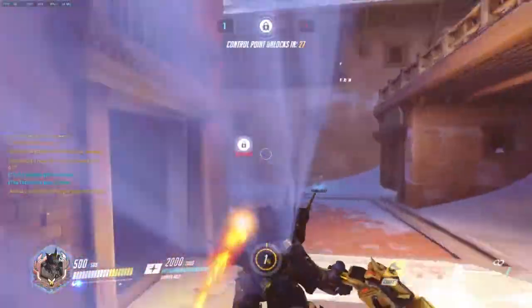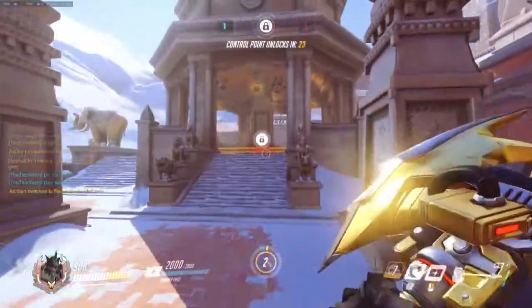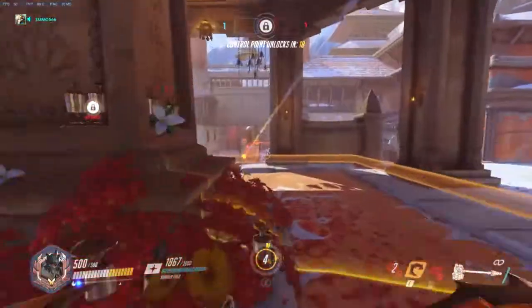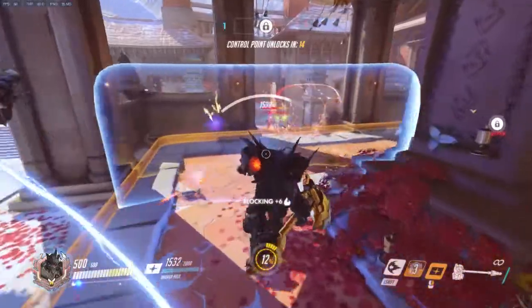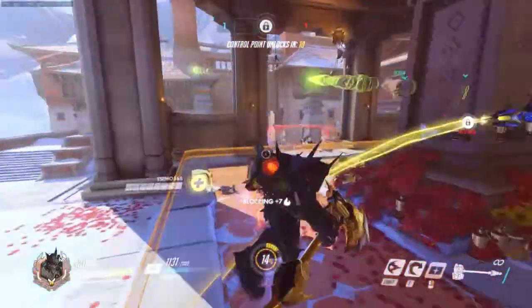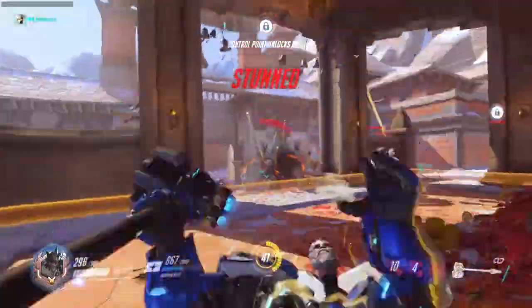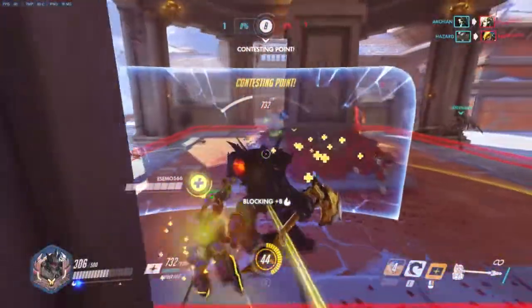In King of the Hill maps, Reinhardt plays like a combination of the two. Play aggressively when you don't control the point, and play defensively when you do. These maps often have much more access points, so it's a lot harder to simply plonk yourself at a choke point. You'll have to be a lot more mobile, moving where your team needs you to. Don't be afraid to get your hands dirty as well — support characters like Mercy and Lucio, as well as weaker offensive heroes like Genji and Tracer, will quickly fall before your mighty hammer.